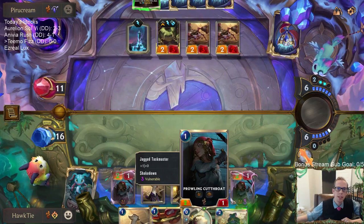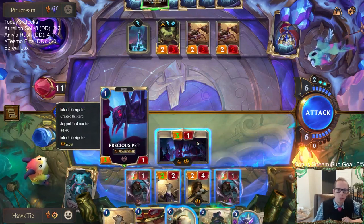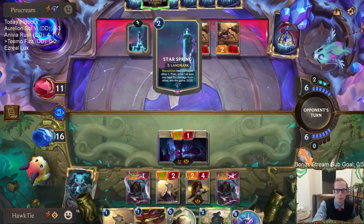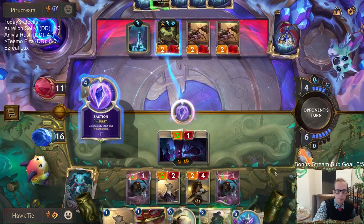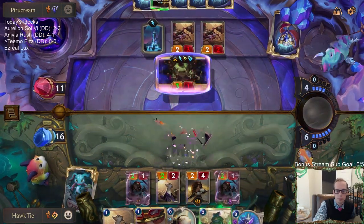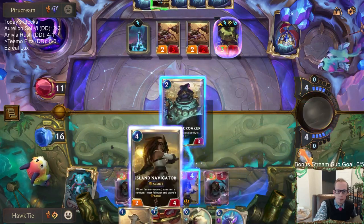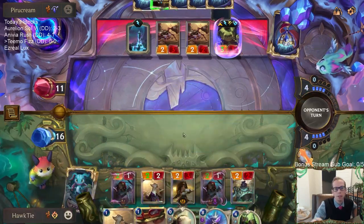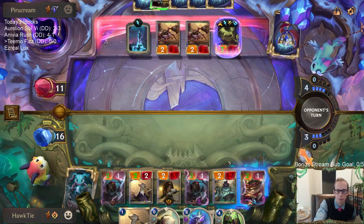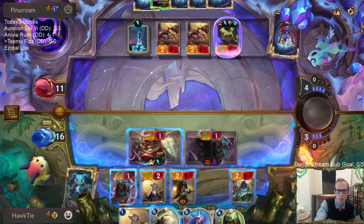We can assume no Pale Cascade. I don't know if I attack with the two-four — probably not. I should be doing that on the two-two, not the two-four. I want to give them ample time to play the Acquired Taste and not kill my Teemo. They found a Hush — yuck.